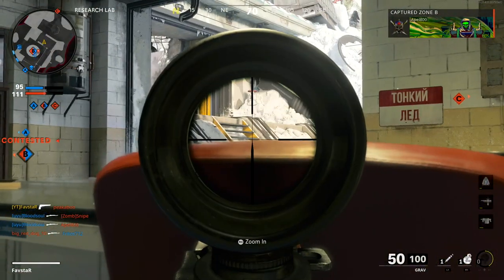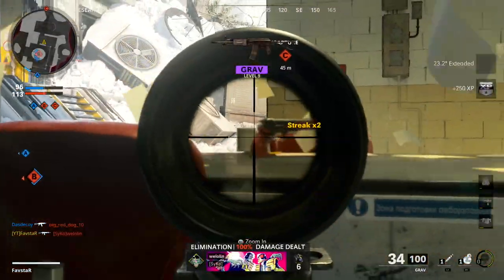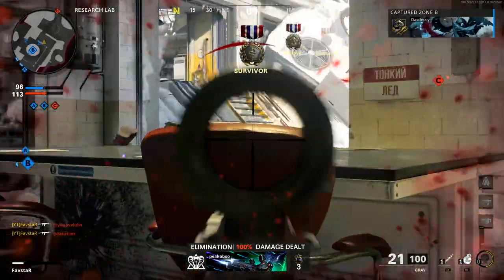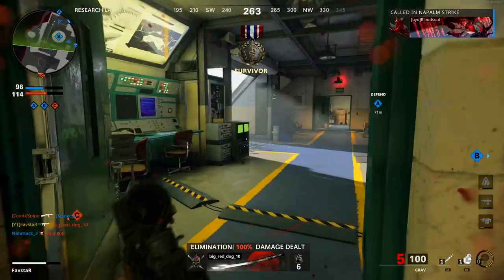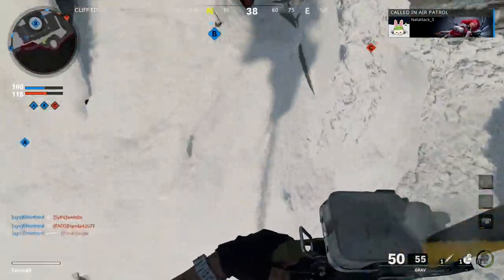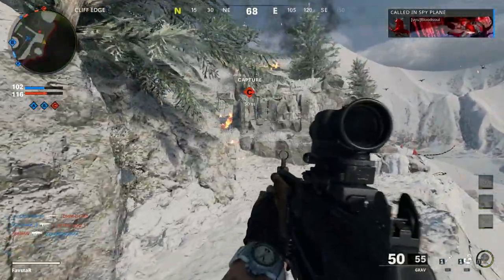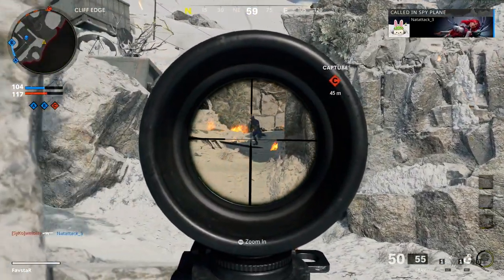Hey, what is going on, fellas? It's Favstar. With the recent hard nerf to the EM-2, I'm sure many of you are wondering if the brand new AR, the Grav, will be strong enough to pick up where the EM-2 left off and be the dominant AR in Season 6. In today's video, I'll break down all of the important weapon stats and then we'll build the perfect attachment loadout which will help you unlock the full potential of the Grav.